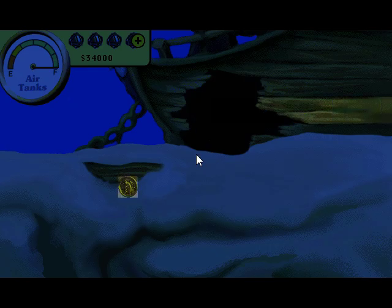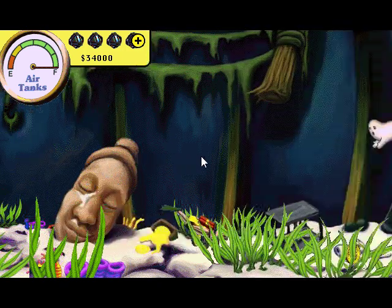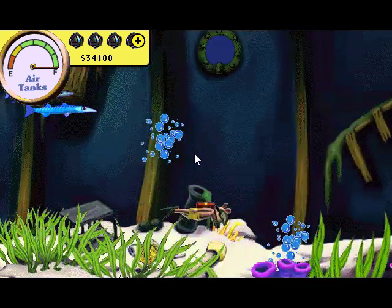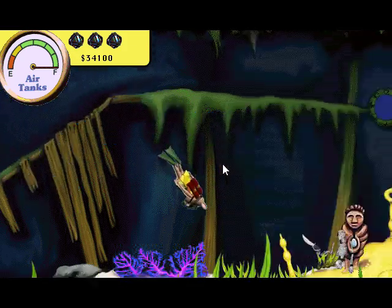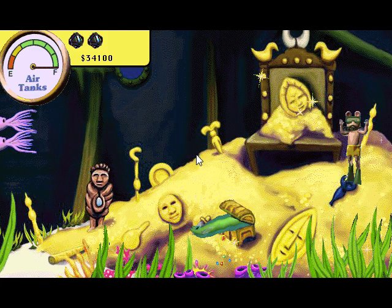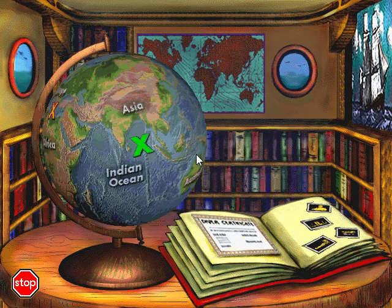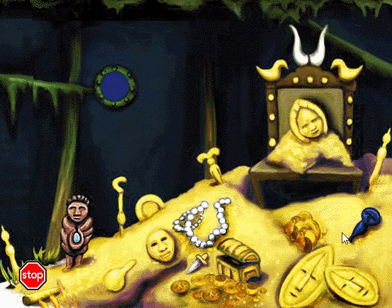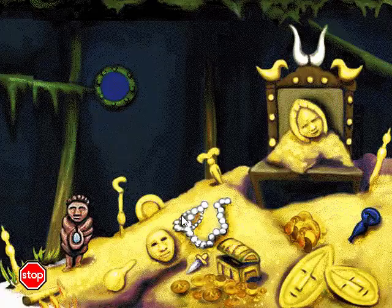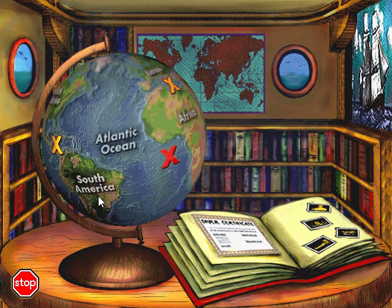Cool, a sunken ship. Ooh, a ghost. Wow, pirate treasure! Look, there's your diver's certificate and the treasure you found. You can click on them to get a better look. Click again if you want to print. Spin the globe to try another dive site, or click the stop sign if you want to quit.